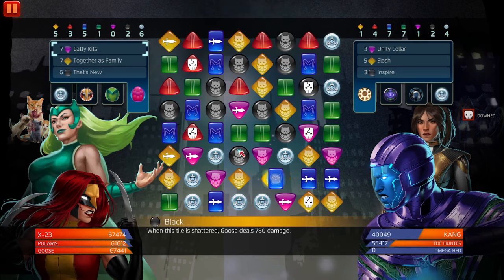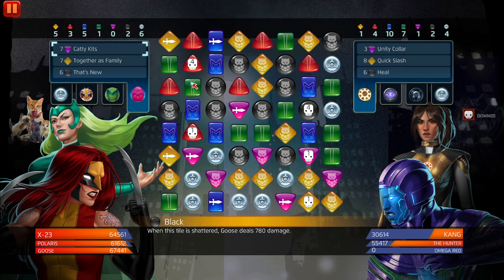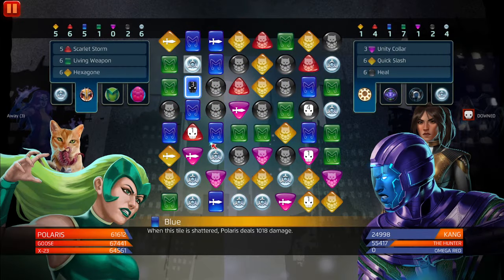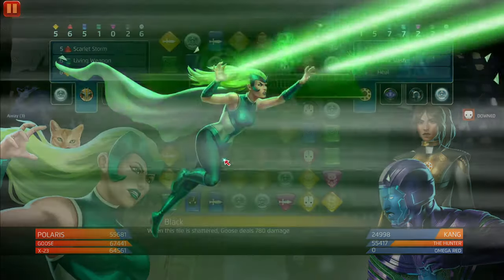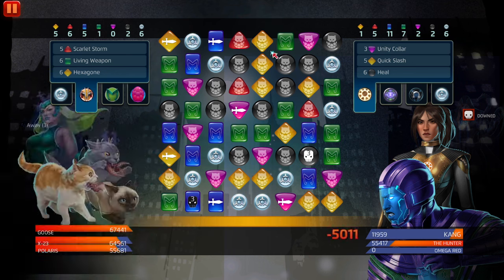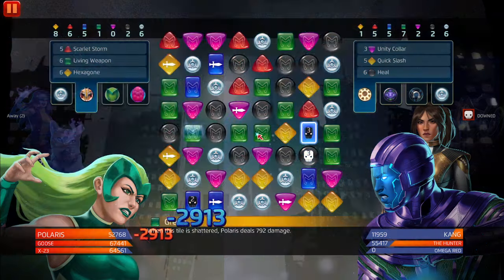6,000 damage — we don't have the tile out, do we? No, we don't. Weapon Hex needs red. Okay, well then just send her away — don't let me showcase the character I'm showcasing. GGs, I guess I still win. Yellow five — let's match yellow.